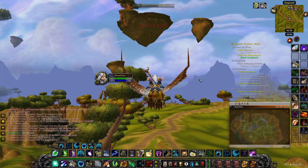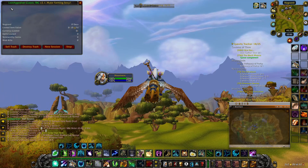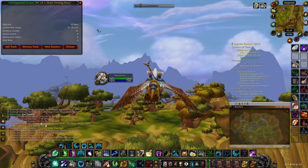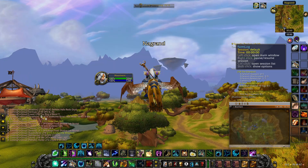This next addon is one I use for gold farming pretty much all the time — I used it a lot in retail and now we have it in TBC Classic as well — and that is Loot Appraiser. For this one you have to download Loot Appraiser Classic TBC V2.1. Once you have it, it's super simple to use: just left click the button on your map to open the main window, which tracks your gold per hour, shows how long you've been farming, looted item value, currency looted, mob kills, and stuff like that.